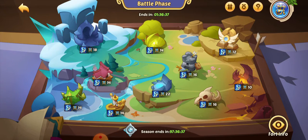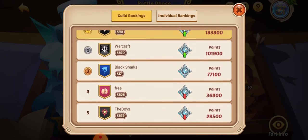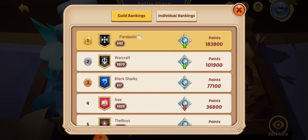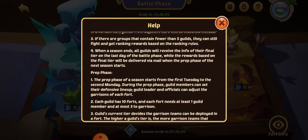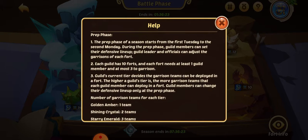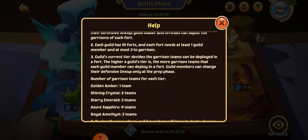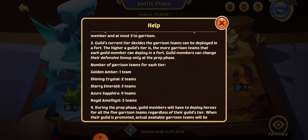We actually went up a rank. Let me see — is this Silvery? I think this is the Silvery rank. It'd be nice if it actually said which one was which. Amber, Crystal, Emerald, Sapphire. So I think we're in Crystal then. I was going with Silver because it looked like Silver, but we're in Shiny Crystal.